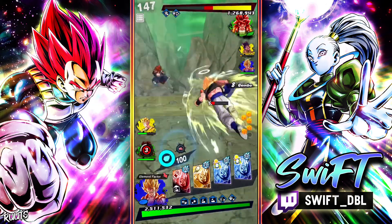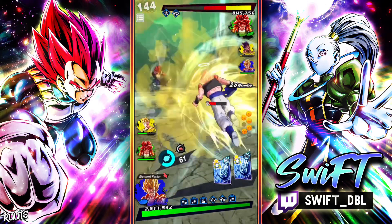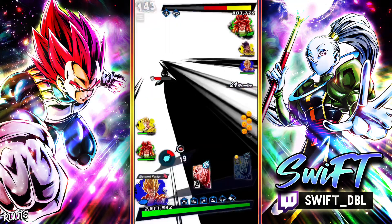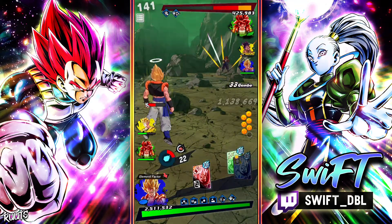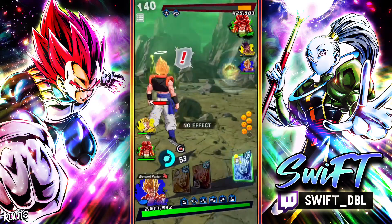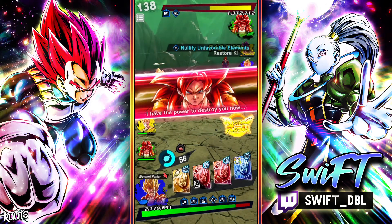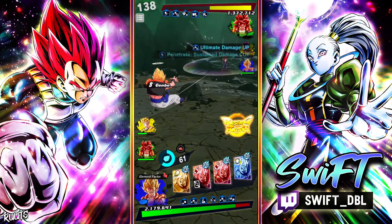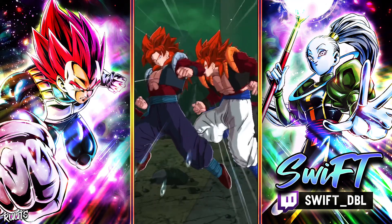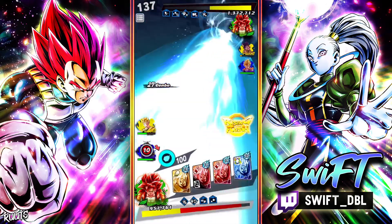Normally when I'm showcasing these units I kind of play differently than I normally do — I go out of my way to land blue cards and just see what the damage is. And it just so happens that this Gogeta's blue card is busted. This is gonna hurt. Ouch.